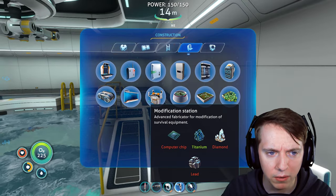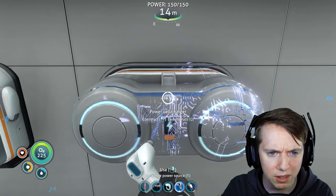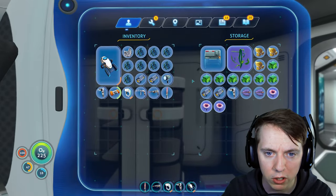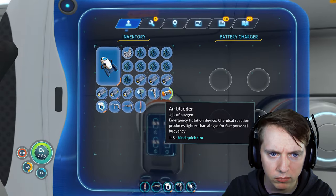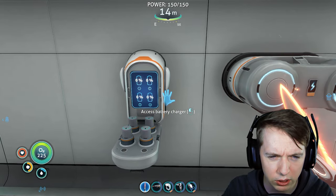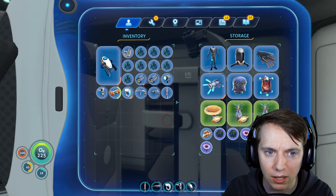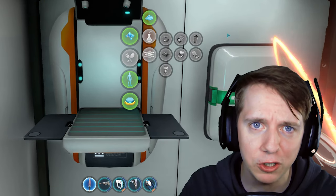I was thinking maybe we can place these and build these out here just because we never use this side of the moon pool. It's always vacant and lonely. I'll place this power cell charger right next to it. I'm assuming the power cell charger will only power one at a time - is that right? I do have some batteries I can place in there to test the other charger out. I have four dead batteries on me right now - make it six. Let's see how many batteries we can throw in here.